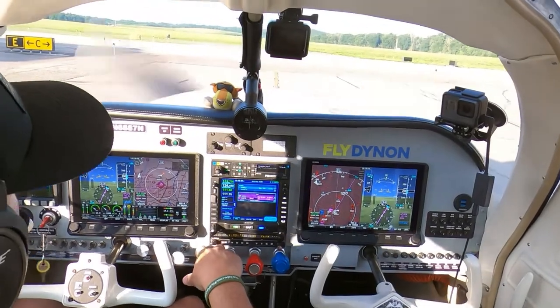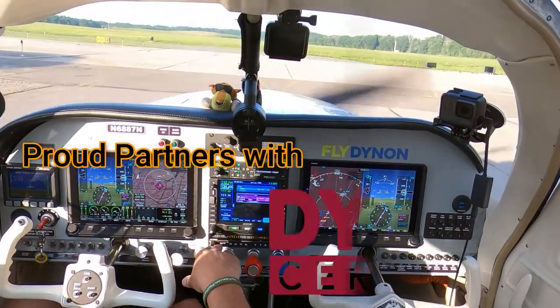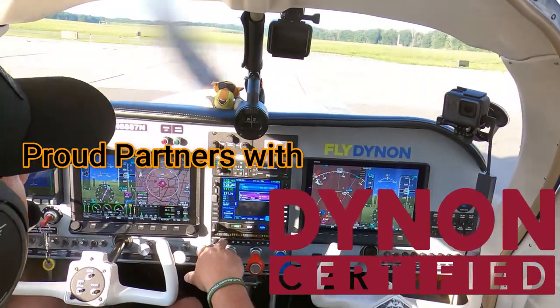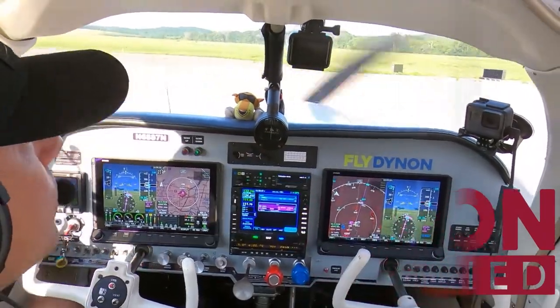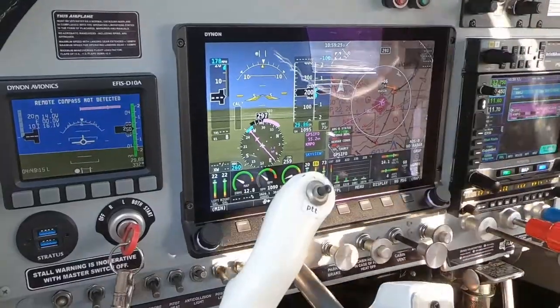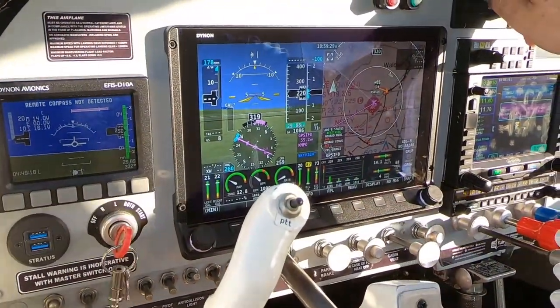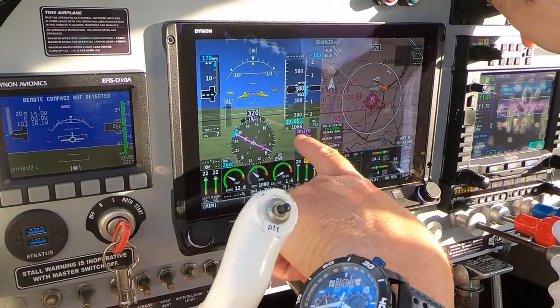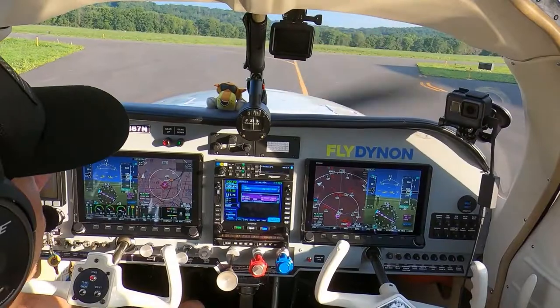Let's listen to the weather — we're targeting runway 2-2, Orange County. 1-0-5-8 Zulu. Wind 2-1-0 at 0-3. Runway 2-2. Sky condition clear. Temperature 1-9 Celsius. Dew point 1-8 Celsius. Altimeter 3-0-0-2. Orange County Airport, Montgomery, New York. Automated weather.